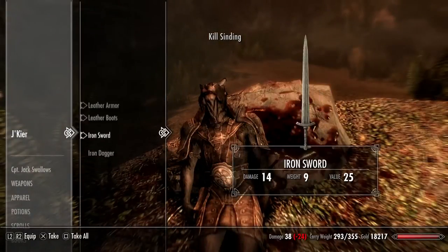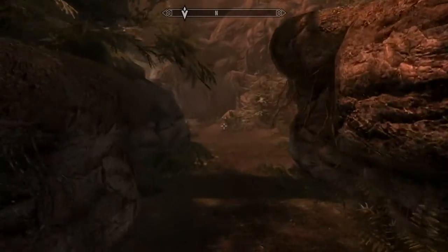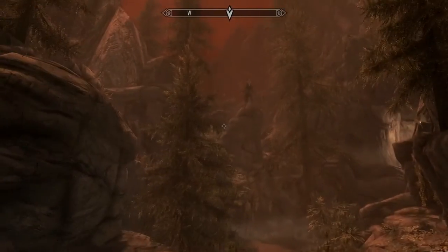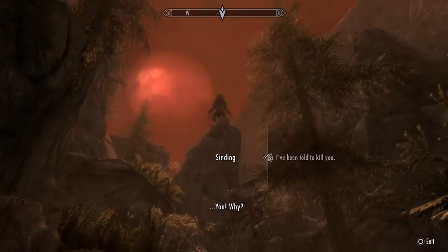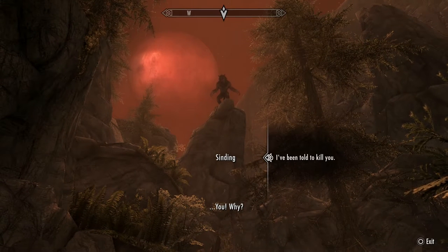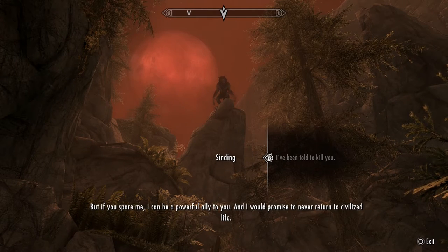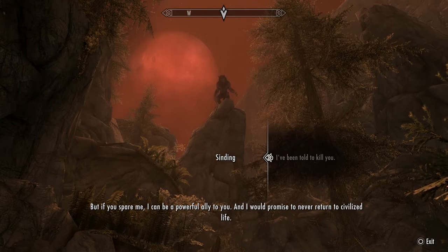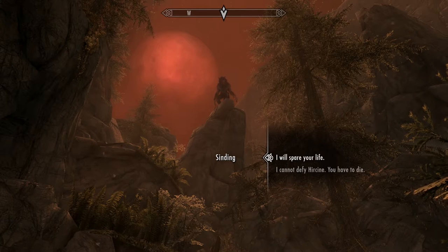I'm gonna go ahead and loot him because I'm a savage like that. All you have to do — beautiful cave by the way — is when you see him up there, he will start talking to you, or at least he should. Now all you have to do — I've been told to kill you. Instead of killing him, what you're gonna want to do is spare his life — select 'I will spare your life'.